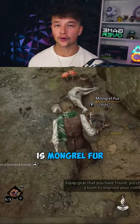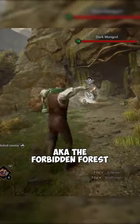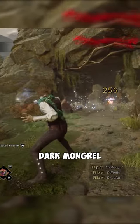The last ingredient is mongrel fur, or pretty much a wolf. You will find them everywhere in this location of the map, aka the Forbidden Forest. You will need a Kilo Dark Mongrel to collect its fur.